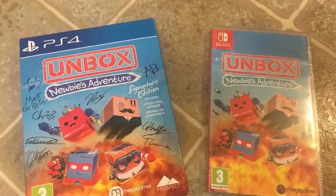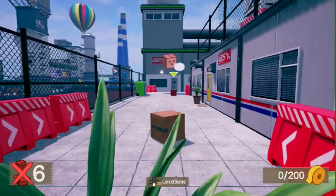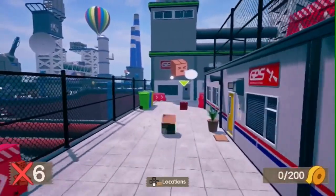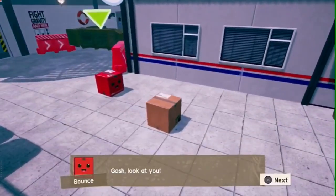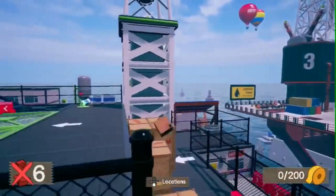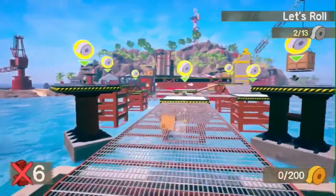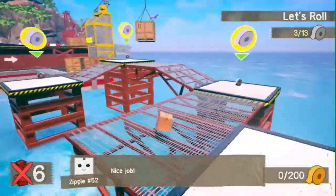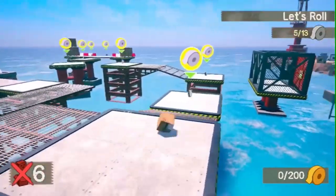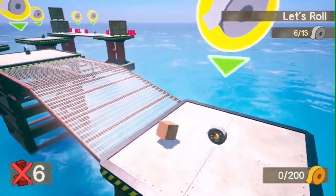Unbox: Newbie's Adventure is a game I thought I would not like at all, and it took me by surprise. You play as a cardboard box doing weird missions — wrapping yourself up, setting yourself up for shipping. There are all kinds of other boxes around doing the same thing, kind of like you have your own base of operations, like a post office type game. There are mini-games, and I really like the tropical theme.